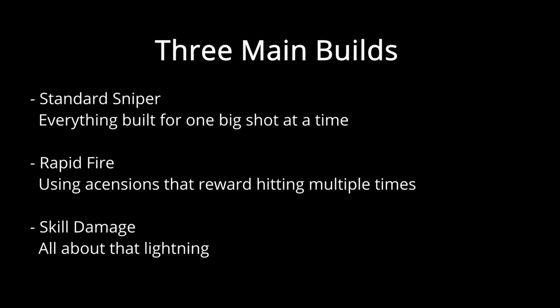The three primary build paths we are examining today are the standard sniper, the rapid fire build, and the skill damage build. Before we get into any of the three, there are two ascensions — Voltaic Aegis and Thunder Turbo — that will not be on any of these lists. The reason for that is because they are far and above the safest and most powerful ascensions you can pick up and can be taken at any point for every single build. Unless you are trying to do something specific, pick these up whenever you have a chance and it will make everything easier.